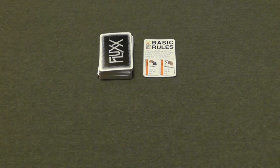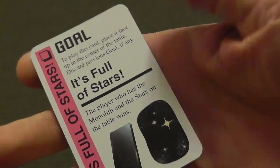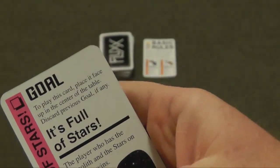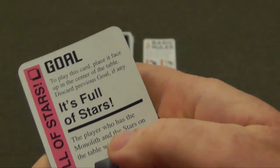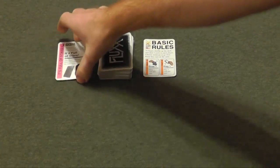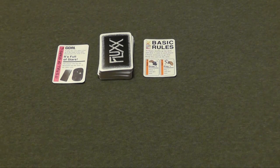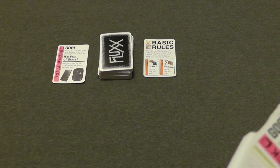There isn't even a goal on the table yet. The way that goals are established in this game is on a player's turn, they can play a goal card such as this. On this card it says the player who has the monolith and the stars on the table wins. So that would get played on the table so everyone knows what the winning condition is. And anyone can fulfill that, not just the person who played it.